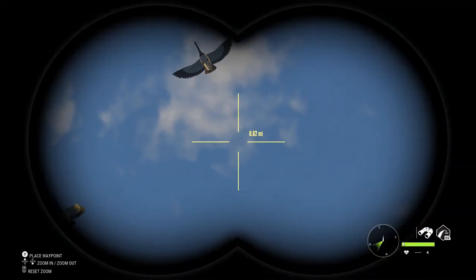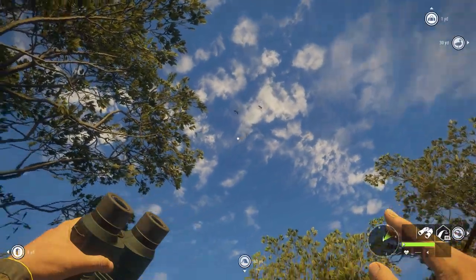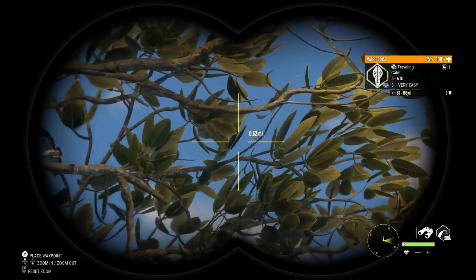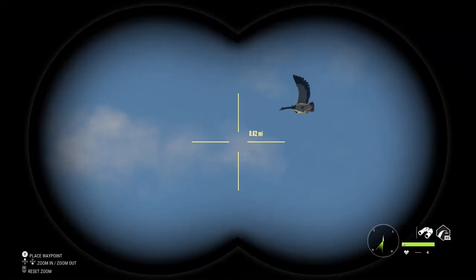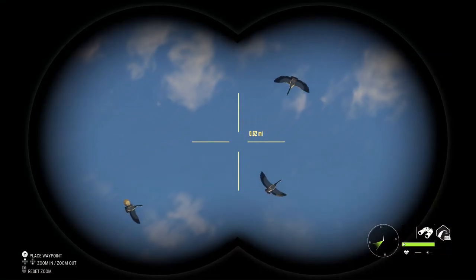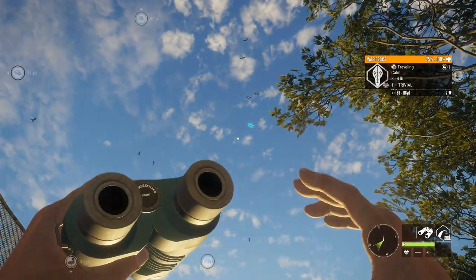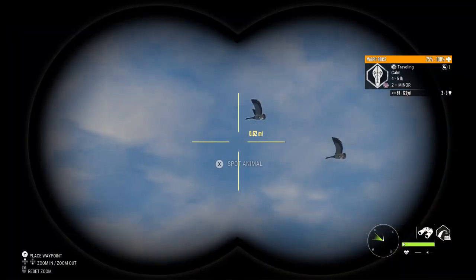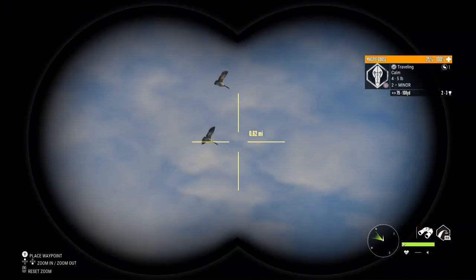We have some geese coming in — finally the crocs are being nice to me today. Magpie goose are circling. It's around 1300 to 1500 hours, resetting the clock over and over again in the same hotspot I showed you on the map. Looks like we've got several flocks of geese coming in. I like to spot as many geese as I can before they land so I can pick the males out to take my first shot.